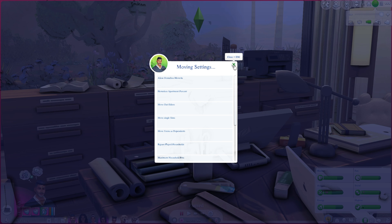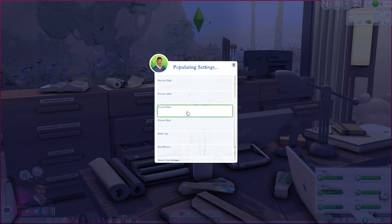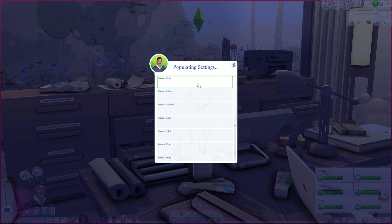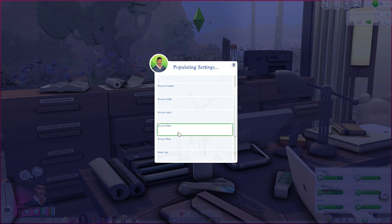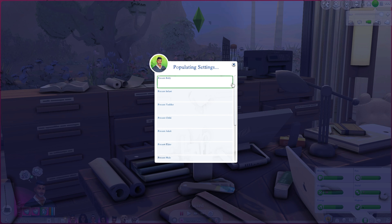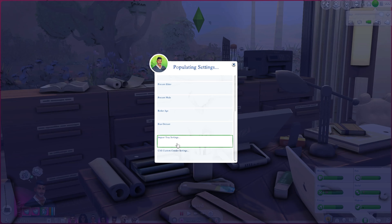Populating settings determines the percentages when the game creates new sims — what percentage are babies, infants, etc., what percentage are male or female. It also controls your butler's ages. The game default is adult-elder, but you could have a young adult butler if you wanted. These settings shape what the generated sim population looks like.